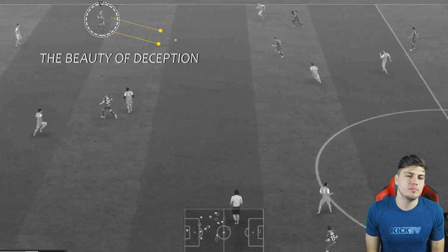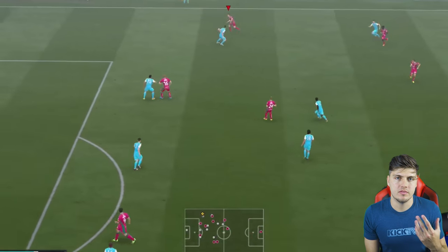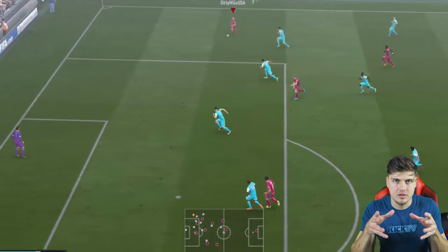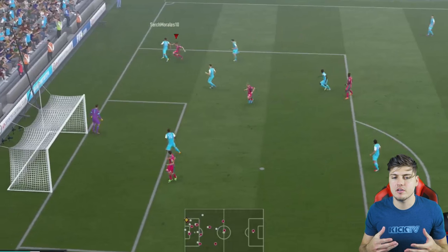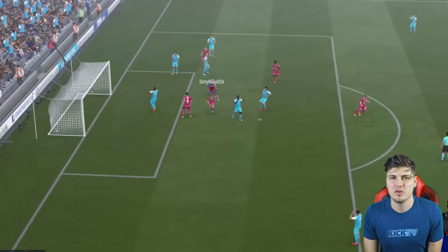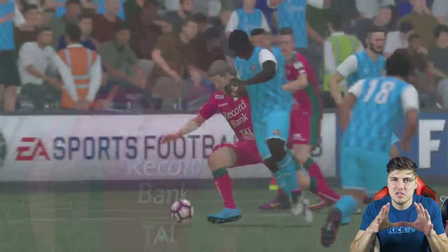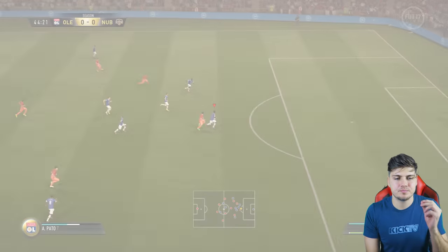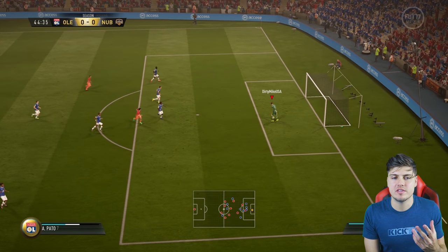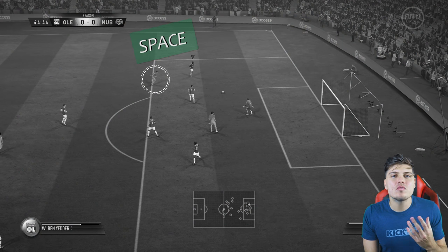Here's another example right down the wing — almost identical, just a slightly different area on the pitch, but still down that wing. Because you have that space you can let it go and make something happen. We get a bit of good fortune, tap it home — welcome to FIFA 17.